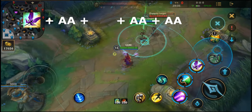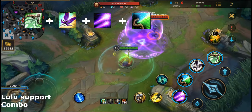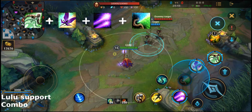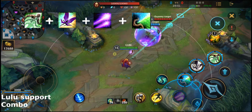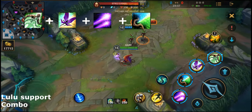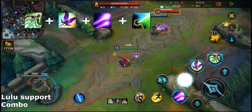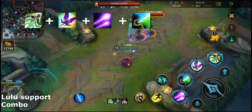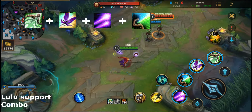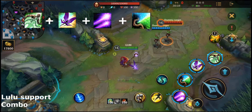Lulu's second combo is first ulting your ally champion, then using a shield on them to protect them. This is for when your ally is low and you need to protect them. After that, you can use the Pix on your ally champion to snipe enemy champions that are farther away, slowing them down and enabling your ally to catch up easier. You can also use Whimsy on your ally champion to give them a speed boost and attack boost to kite the enemy down. This is a support combo, so you'll be using most of your skills on your allied champion.